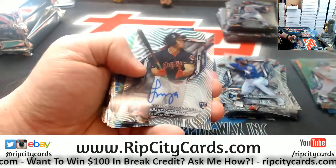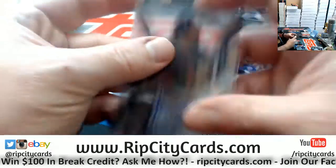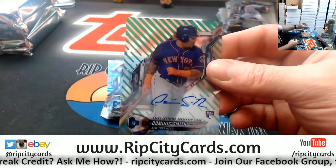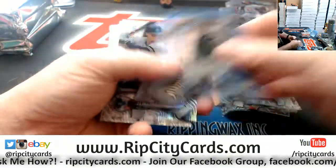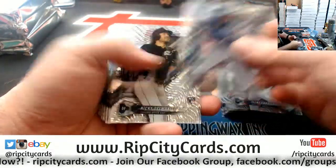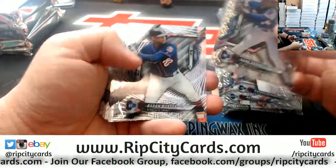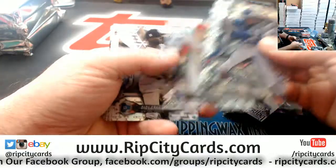Wade Boggs to 99, Mejia rookie autograph for the Indians, Dominic Smith rookie autograph at 99 for the Mets. Sanchez to 150, a Clint Frazier rookie, a Monaco rookie, a Hoskins rookie, Devers rookie, Alcantara rookie, a Hoskins rookie.